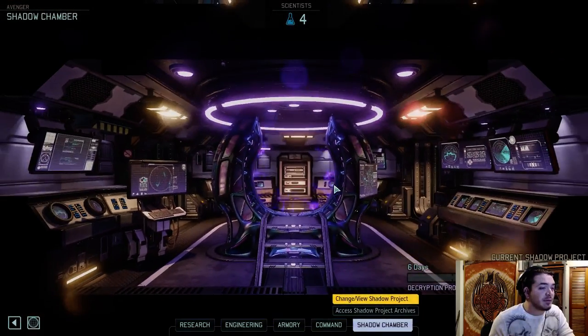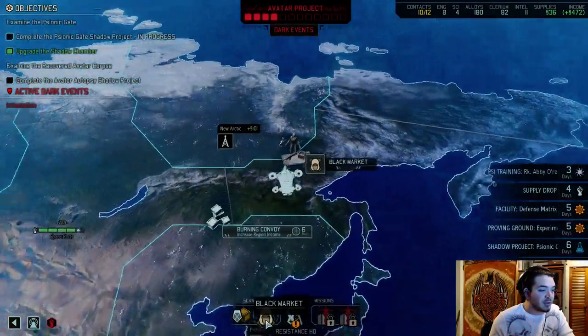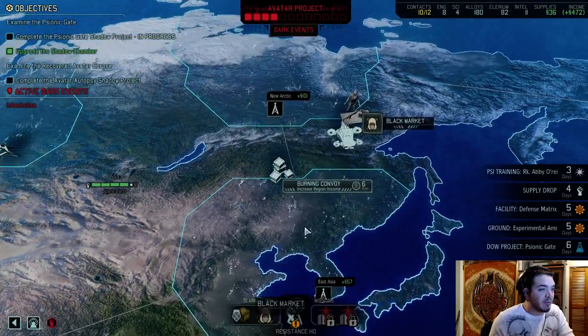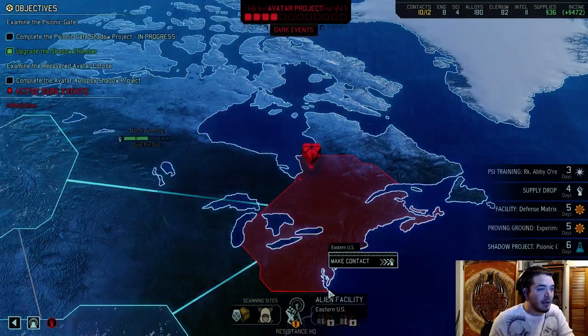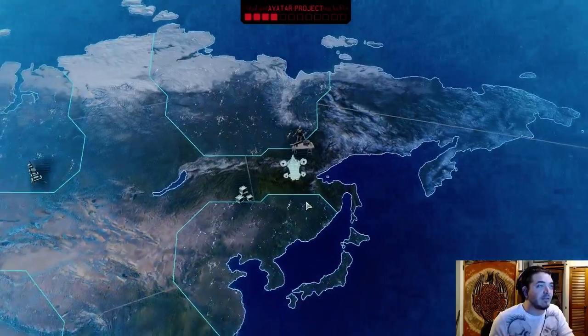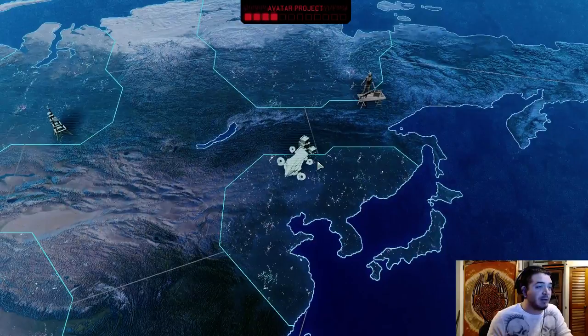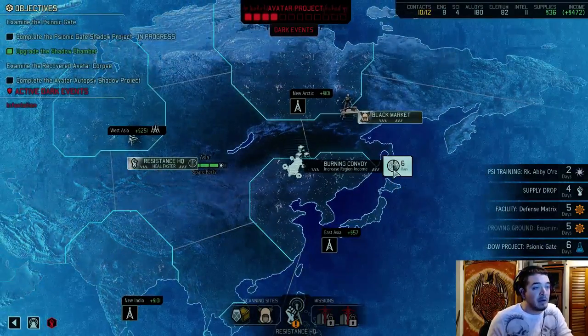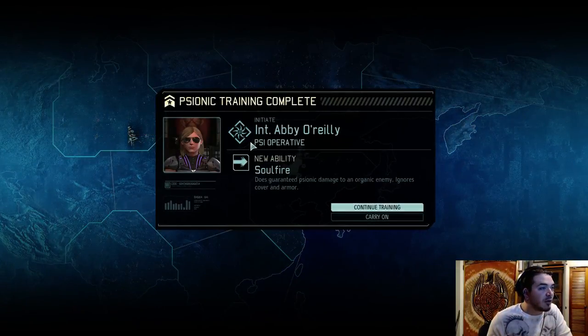Research. How many days does that take? Six days? That's not that long — that ain't that long to mess around on the map. Alright, so what do we got? We got the black market here, we got the burning convoy. What else can we do right now? We can make contact, but we don't have nearly enough intel. Let's just go fix this burning convoy. It takes exactly six days. We have a new psionic training complete.